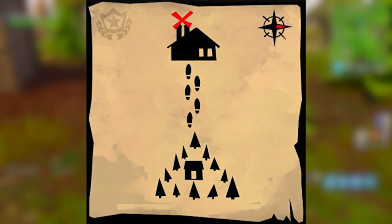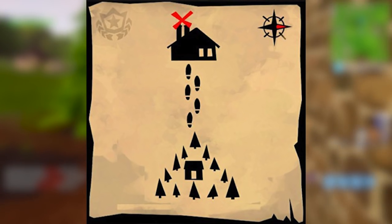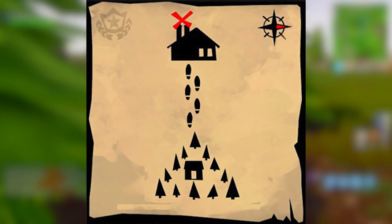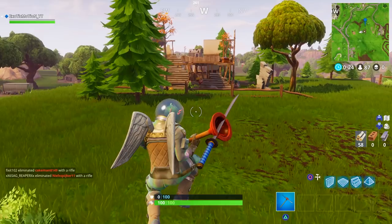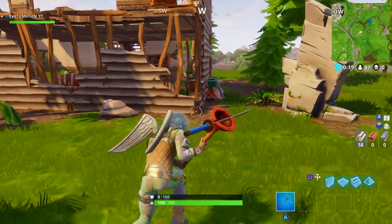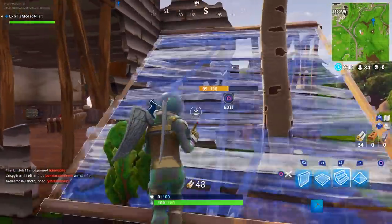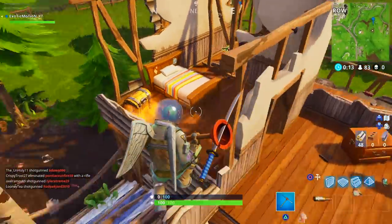For those of you that don't recognize it, watch the gameplay in the background — you're going to see me land at a little triangle formation of trees. It's kind of over by Retail Row, and you're going to see me land at this location. On the treasure map it shows footsteps going exactly straight from that little triangle.